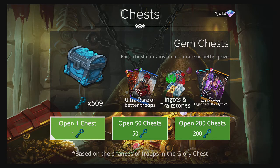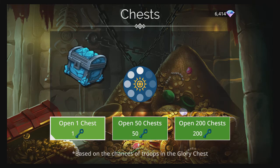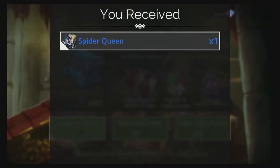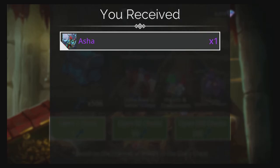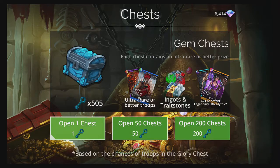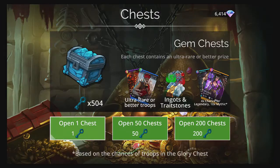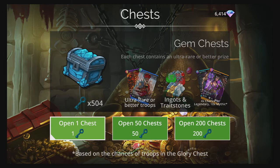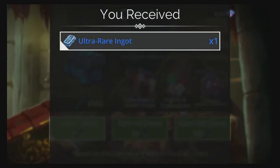Merlion. I have a majority of these troops already at mythic ascension, so these are essentially just empty souls. Hey, an ultra rare ingot!